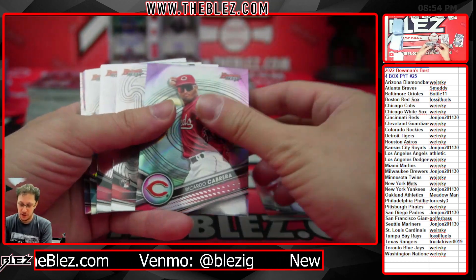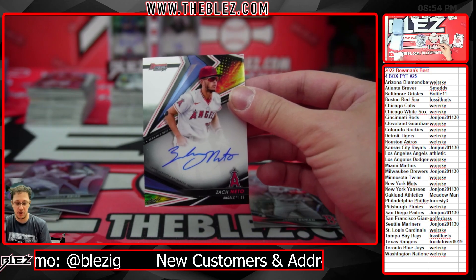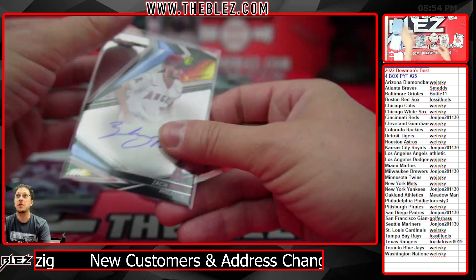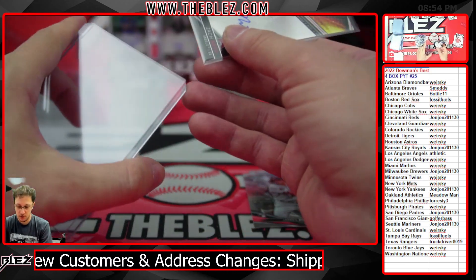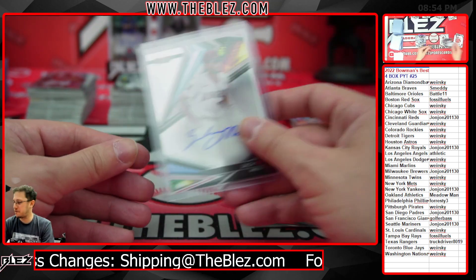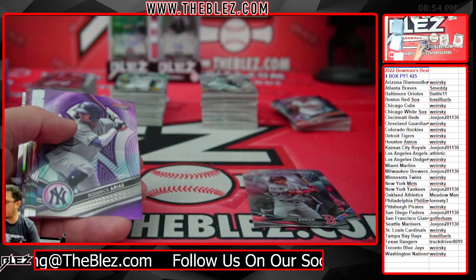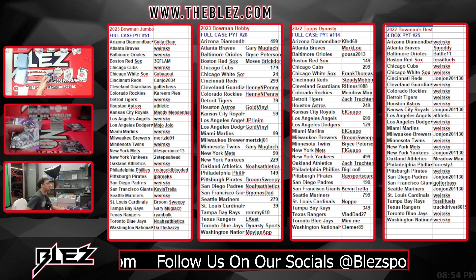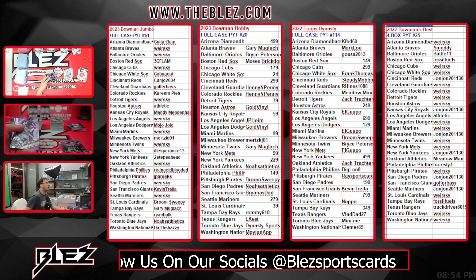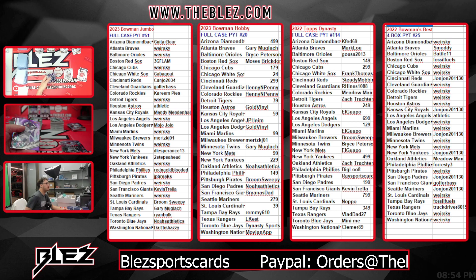Oh my god — the Matador! That's a good base auto, we'll take that for the Angels going to the Athletic. Next is Bowman Jumbo 51, it's already full. Bowman's Best is full, Bowman Jumbo 51 is full, and then we've got Hobby 20 and Dynasty.